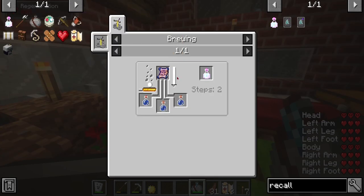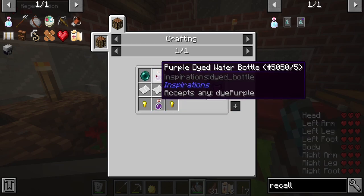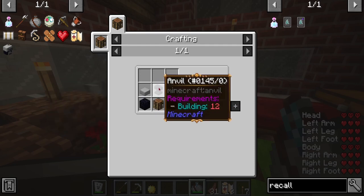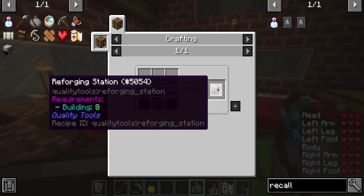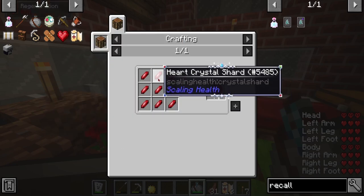A recall potion which we're not gonna make anytime soon because we need gold, grapes, purple dye, and ender pearls. A reforging station we will work on, but we need level 12 building or we need to find an anvil - hopefully we find an anvil because anvils are expensive. We need to reforge some of our stuff. Heart crystals obviously, I'm just not sure where you get the heart shards.